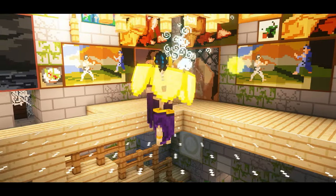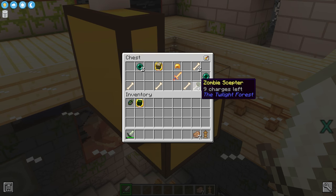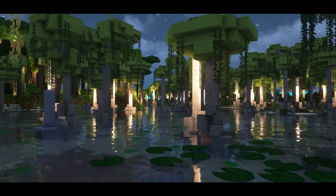Here you'll find a large tower with a twilight lich waiting at the top. When you defeat the lich, you'll find one of four scepters and a lich trophy, and the scepter will be what unlocks the swamp.